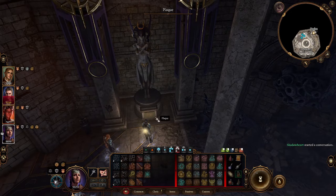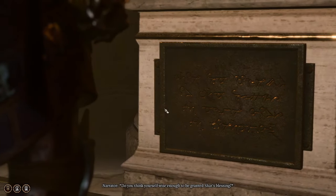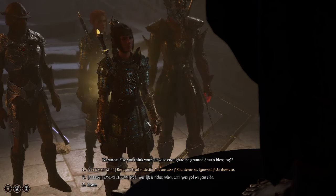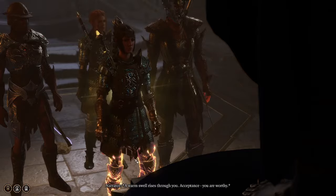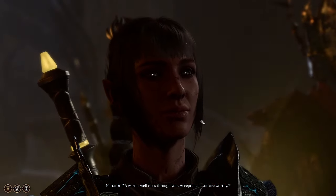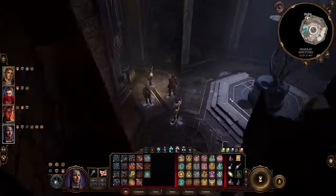We've got another plaque: 'Do you think yourself wise enough to be granted Char's blessing?' And again, we're going to be using Cleric of Char. 'The spell rises through you.' Acceptance — we are worthy.